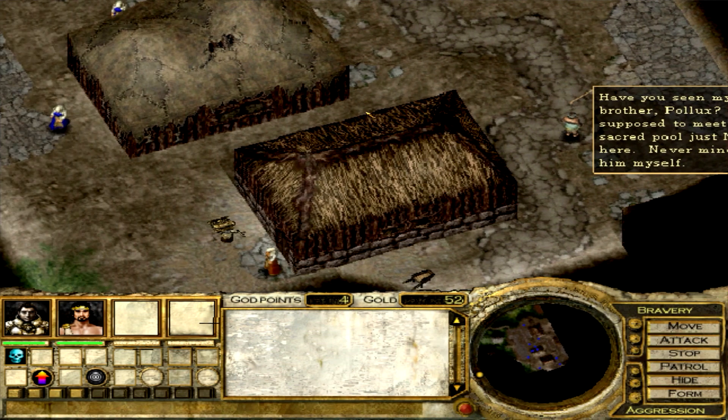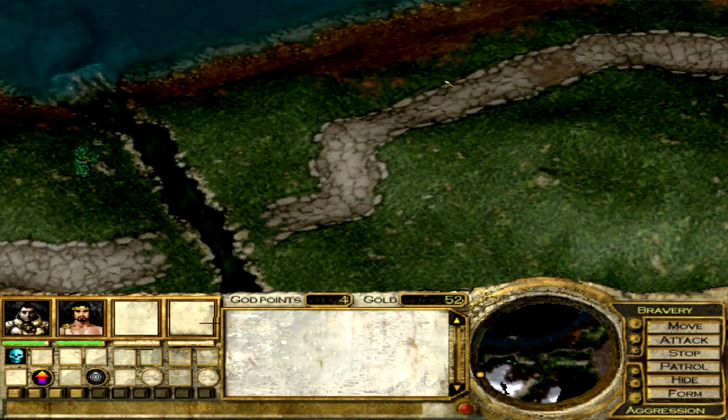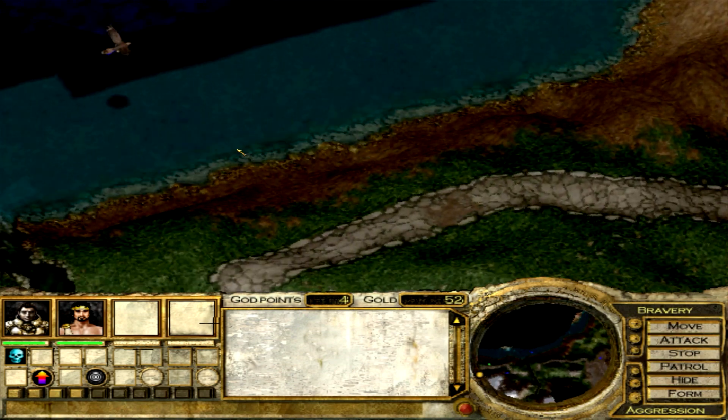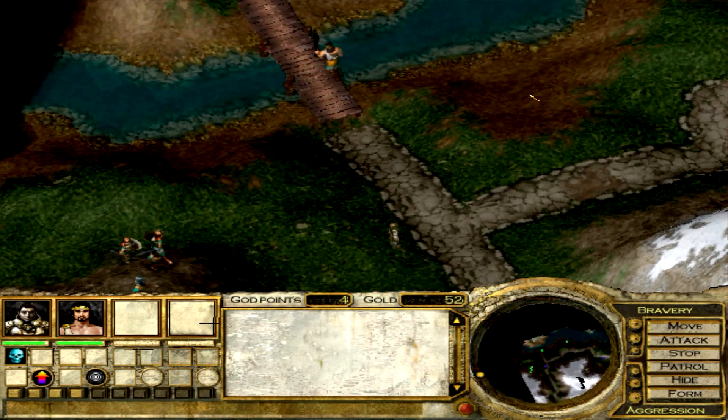A character asks: 'Have you seen my twin brother Pollux? He was supposed to meet me at the sacred pool just north of here.' I haven't seen him. What sacred pool is that? Maybe it's this water here. Oh my god — these guys have taken the long way around.